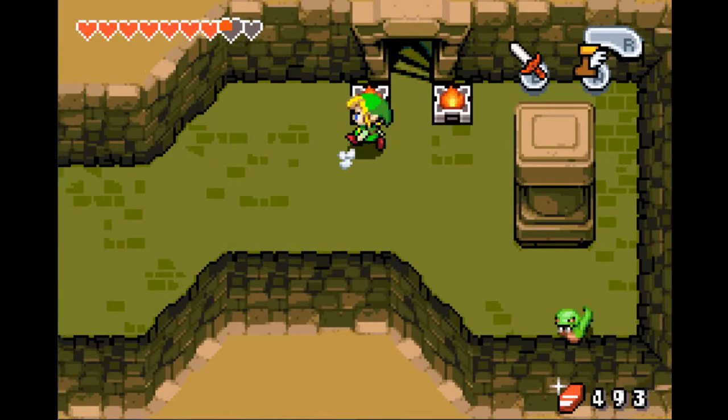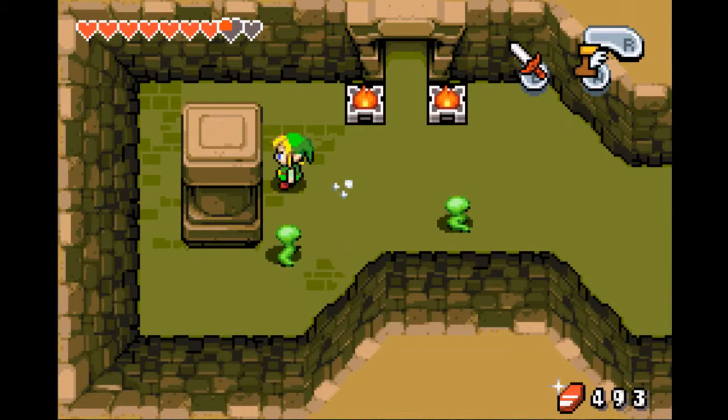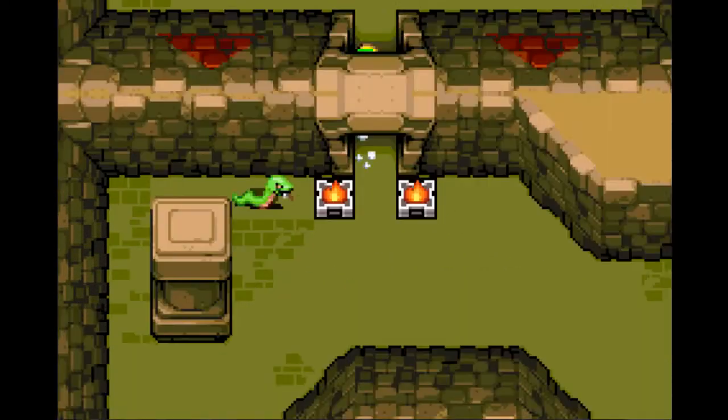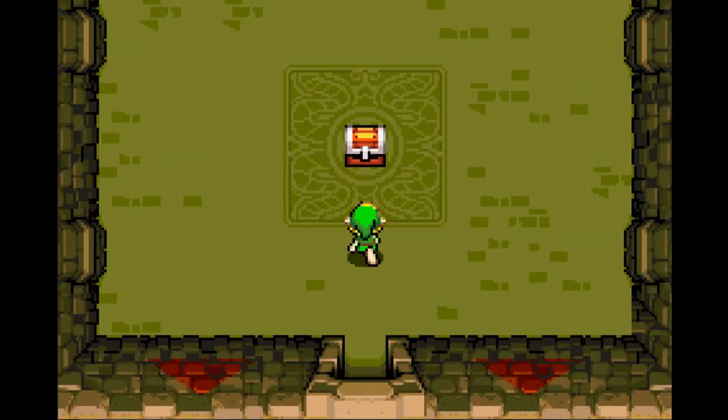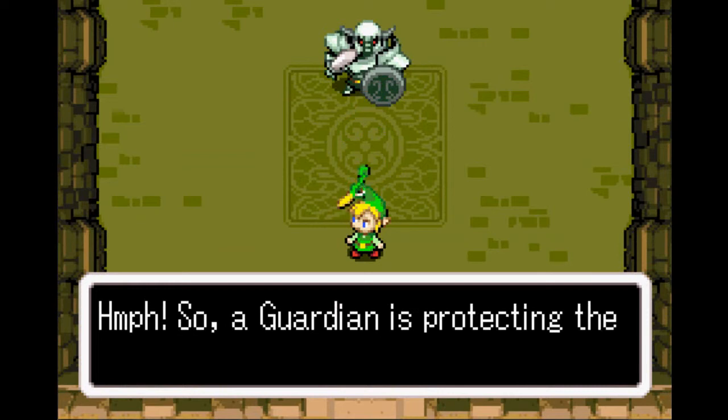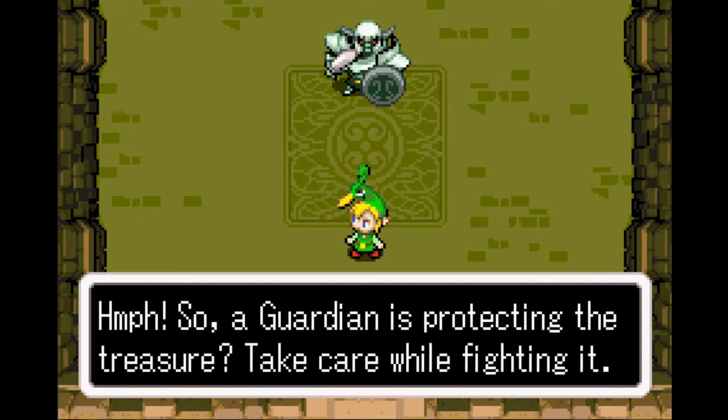There's something we want to do here in Castor Wilds and that's find three specific types of one item. You need them to progress and one of them is in this cave that I entered. It's in that chest. A Guardian is protecting the treasure — take care while fighting it.